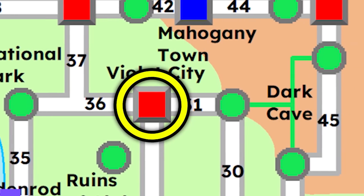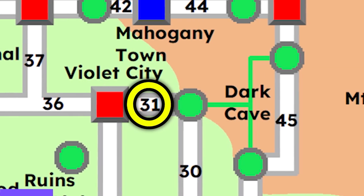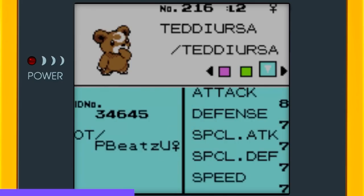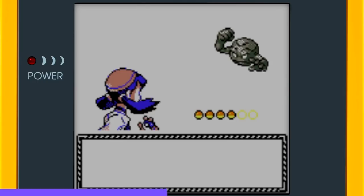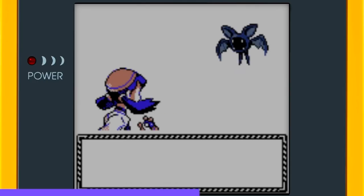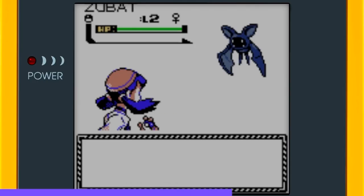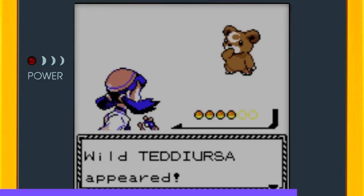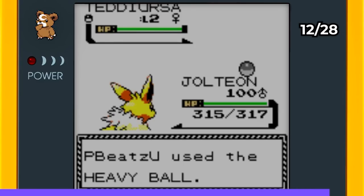I journeyed west of Violet City through Route 31 and entered the Dark Cave, going back and forth trying to encounter Teddiursa, which had a 10% encounter rate. I just kept getting Geodudes and Zubats one after another. After a really long time, I finally came across a level 2 female Teddiursa and caught it using a Heavy Ball.